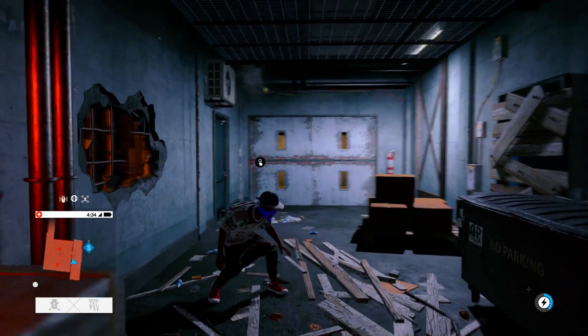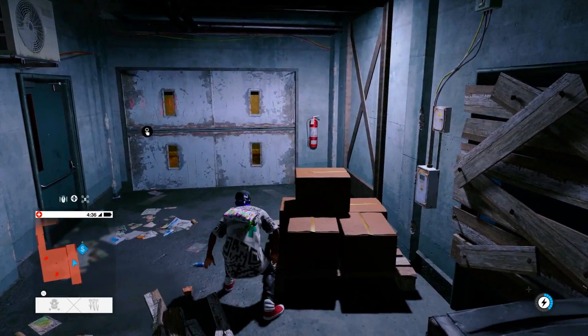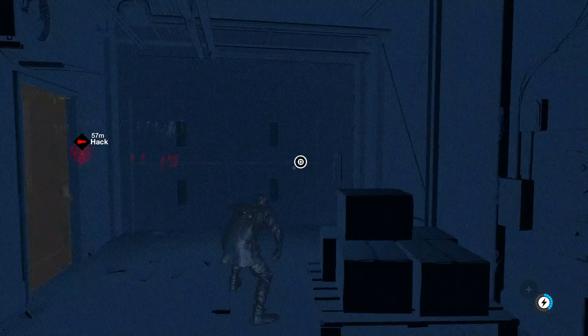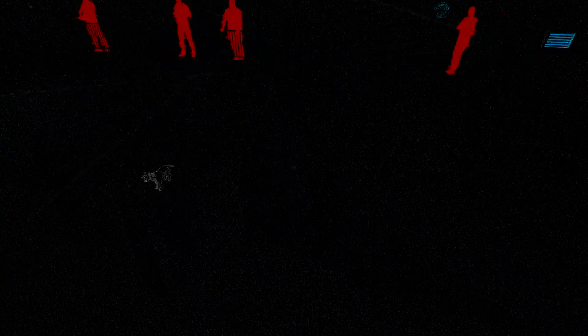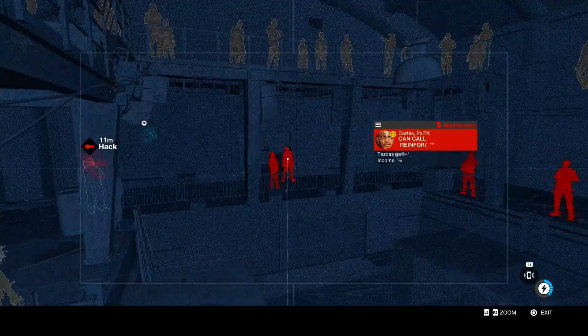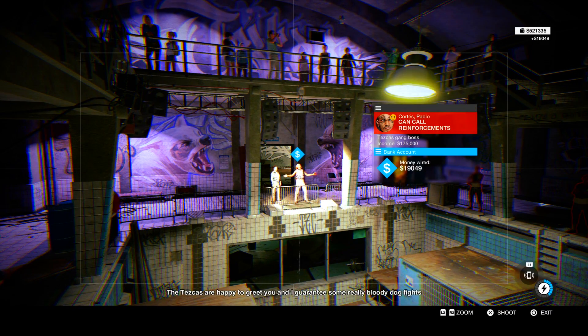Make sure you're by the area near the dogs, by the elevator. Go into your mode, click that camera, then click the other camera — the boss is going to give you like nineteen thousand dollars. Look at that, nineteen thousand.